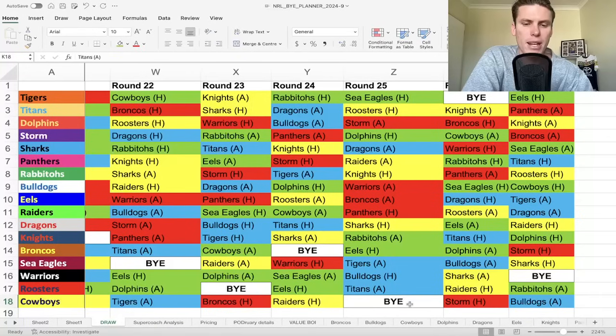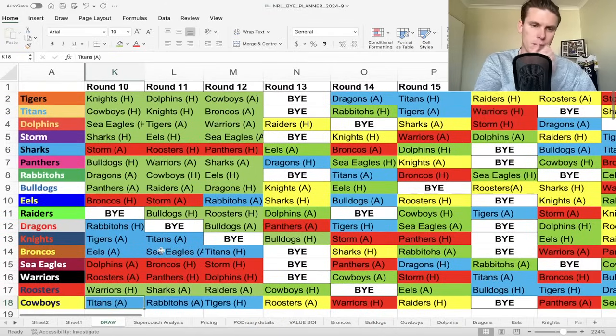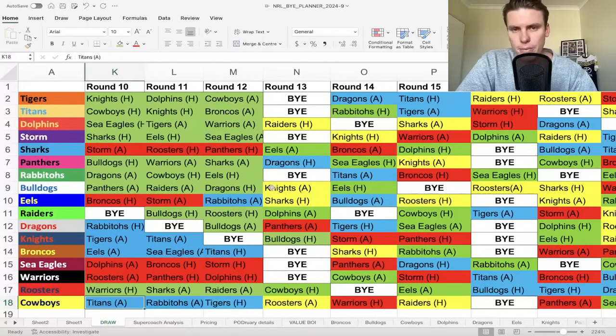If you're looking to conserve some trades as you're bringing in guns this week, try to pick teams that have had a bye in the first nine rounds. From Tigers, Titans, Dolphins, Storm, Sharks, Panthers, Rabbitohs, and Dogs - they've all had one already. If you're looking at guns from the Panthers, they miss 16 and 19 only, Origin guys will miss 13, but if they're non-Origin guys that's going to be great because you'll have your players available for as many games as possible. That's the goal. If you're looking at guys like Bateman, he plays a lot of games over the next three months, which is awesome.